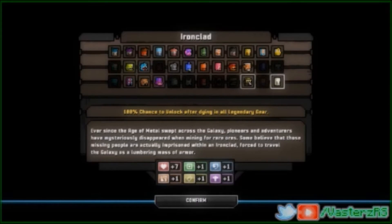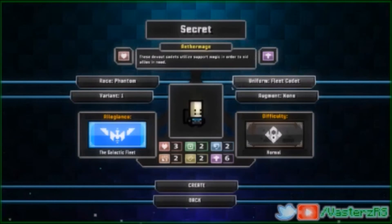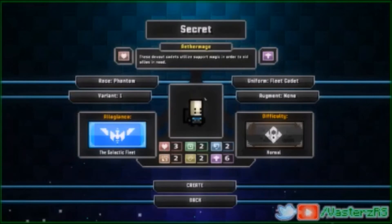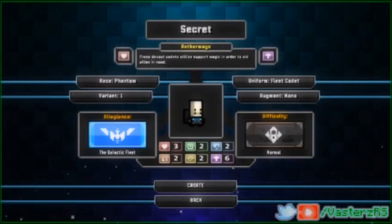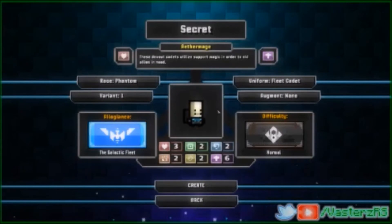Obviously not as OP as some of the other ones, but depending on the class build, he's pretty decent. But that's how you unlock him — it's actually that simple. You just call your character Dragon Bolt, and that's it. You just get rid of the character, and then you unlock this character race, which is really cool. Gives you decent stats. I just wanted to show you guys that.